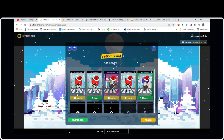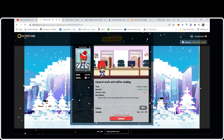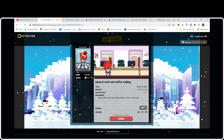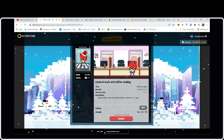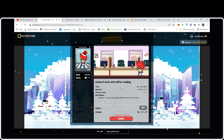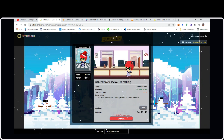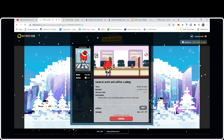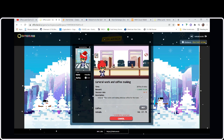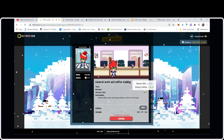We'll start with the intern. Clicking on her — she's only at 78% complete. Her name is Hanako; she's an intern, the cheapest five-dollar NFT card. She's currently working on General Work and Coffee Making, which takes her 20 hours to do. She's a slow worker — reward is 8 oCoin, and her success rate is only 51%.